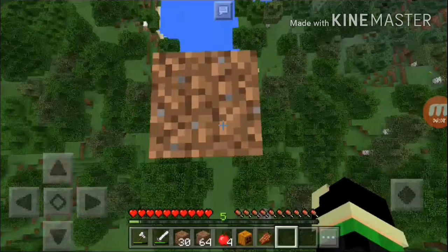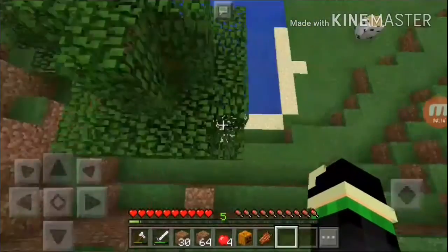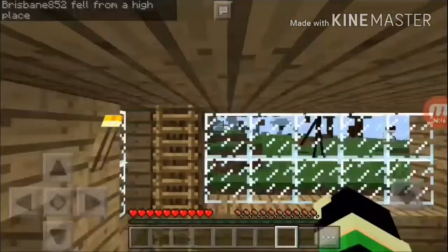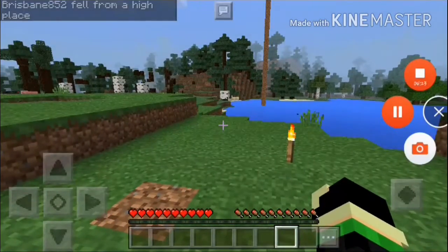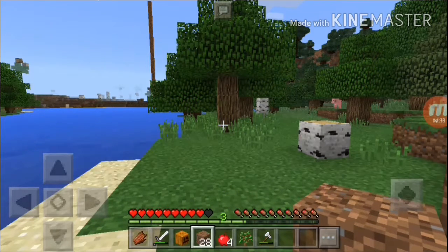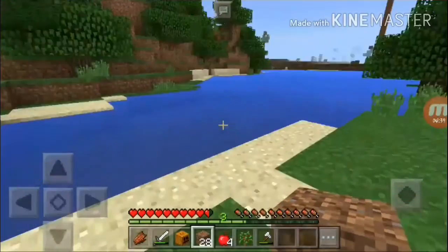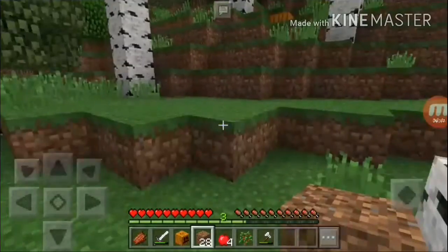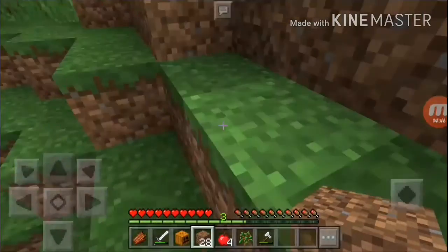One, two, three, go — no, don't hit the ladder! I died. Let's just get our things back. I found my things but lost my other stack of dirt, but it's okay. At least we made a dirt tower. Let's find some caves and climb back up to our mountain.